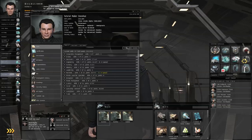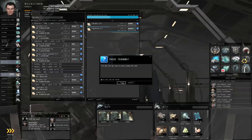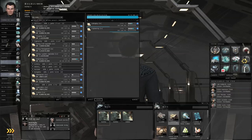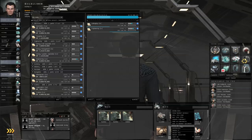First of all, let's go to the skill queue and let's pause, because you cannot insert an implant while skills are training. Then go to your items hangar, look for the limited social adaptation chip that you got as a reward from an earlier mission, right-click, and plug in.